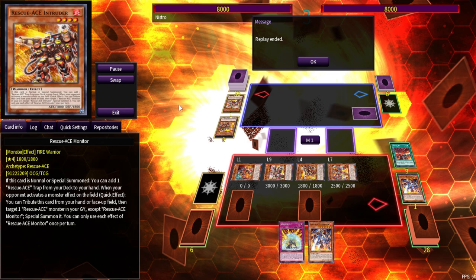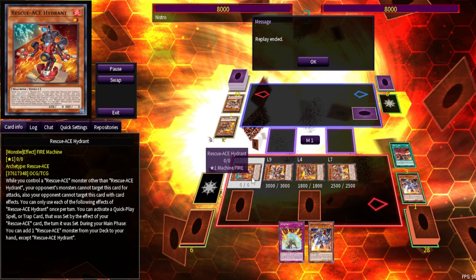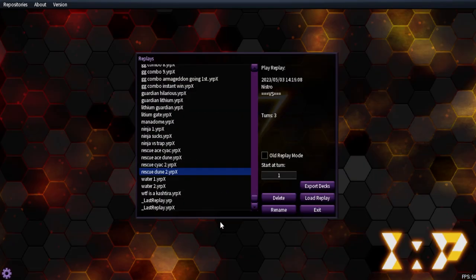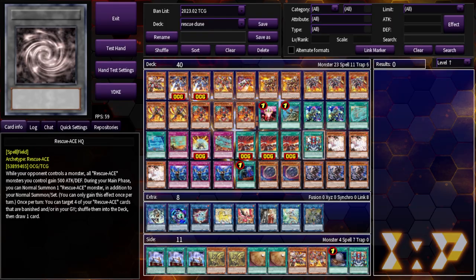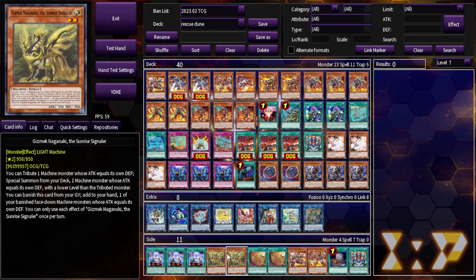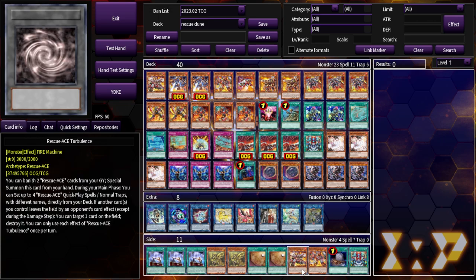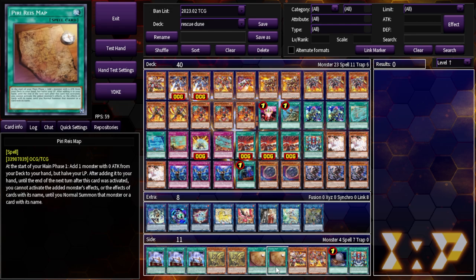If you want to play the Cyberstorm Access build right now, you'll need three Hydrant, but even with two you have so many ways to go into Hydrant that you don't need to max out on it. We have seven copies here including two Small Worlds, and Small Worlds are still affordable, Gizmek is affordable — so even if you can only get your hands on one Hydrant, that should still be fine in theory.